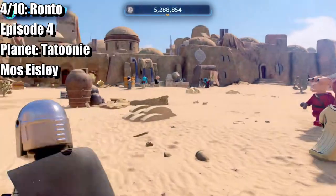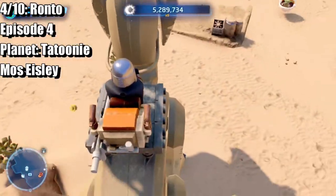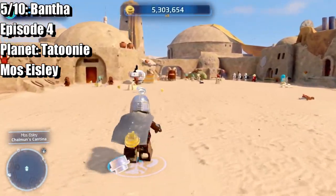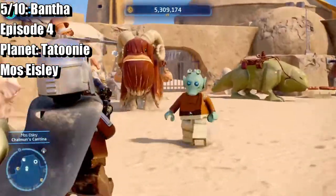Up next, you're going to head over to Tatooine, specifically Mos Eisley. Your first one there is going to be this big beast. Up next is the Bantha — this is where the cantina is and the Bantha is right next to it.